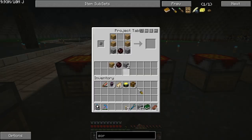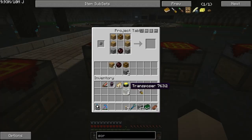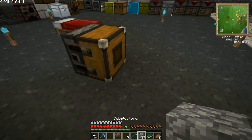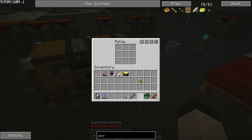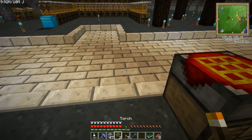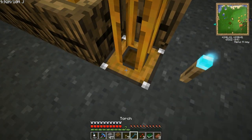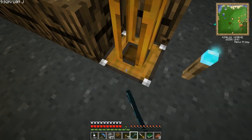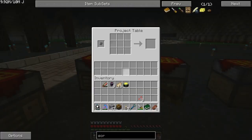First of all, we need buffers, because they're a component for these guys — which also need transposers. The relay should automatically try and eject items from itself. I wonder if a relay can eject into a relay. That's the input side, but they will automatically eject without a signal as quick as it can get them. This is where the screwdriver comes in handy — right-clicking with the screwdriver allows you to reorient things.